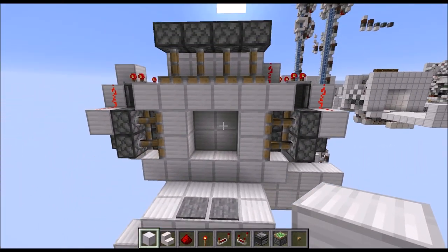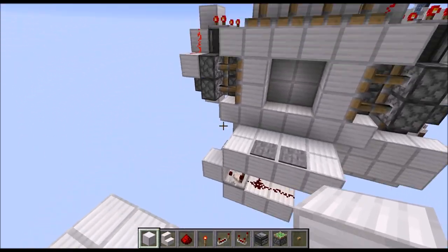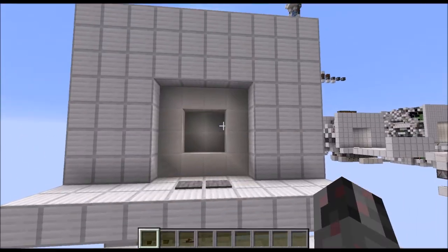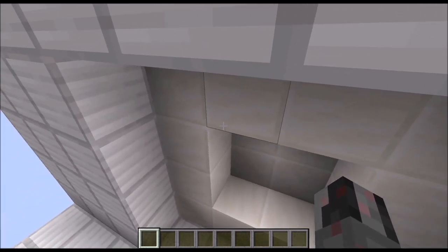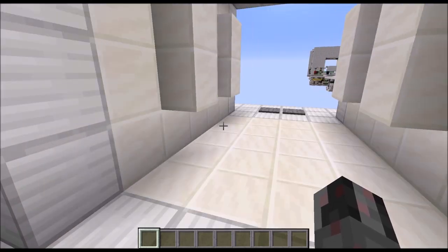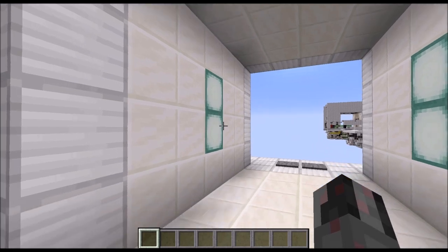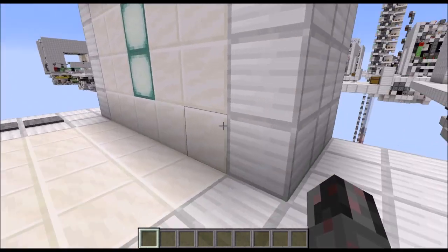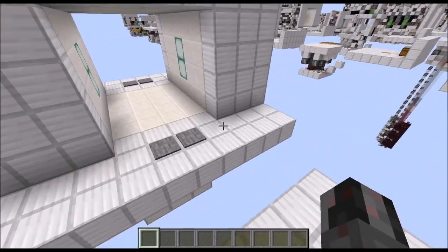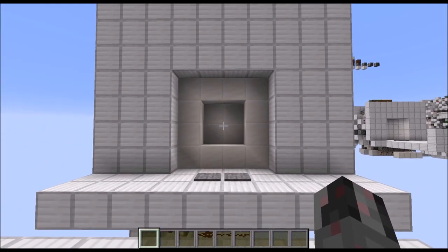The last part is filling in the front and the back wall and maybe some of the floor here. And voila! Everything is finished up. I also decided to replace some of the blocks with quartz to hide the somewhat visible stairs, and I added some light sources to keep mobs from spawning. That's pretty much the end of this little tutorial — I hope you enjoyed it, and see ya!